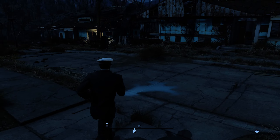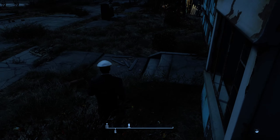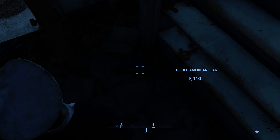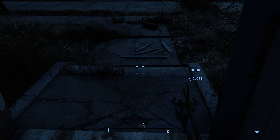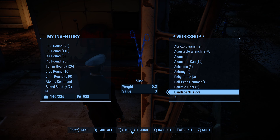So that is kind of a handy trick. I've pretty much cleaned out all the junk around here. There's a trifold American flag — if that contained copper, the little magnifying glass would appear on it. The crafting system rewards you for picking everything up, and it makes it easy to manage. Just go over here, press T to store everything and you're done.